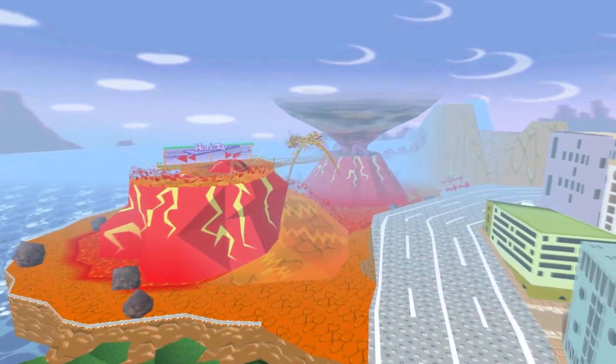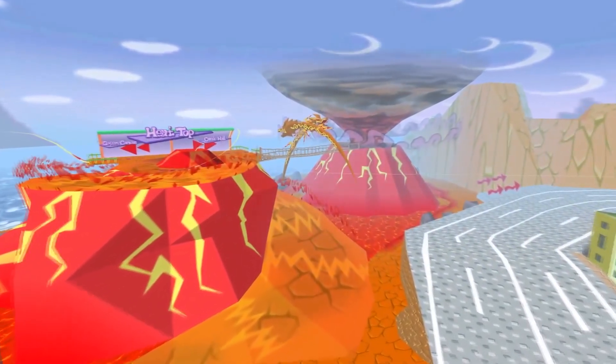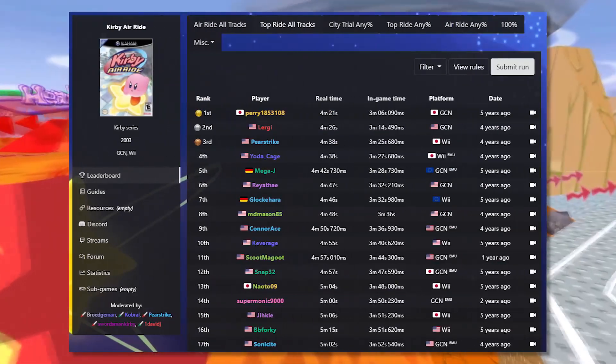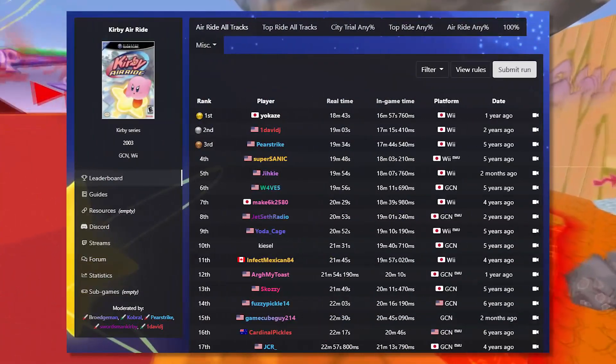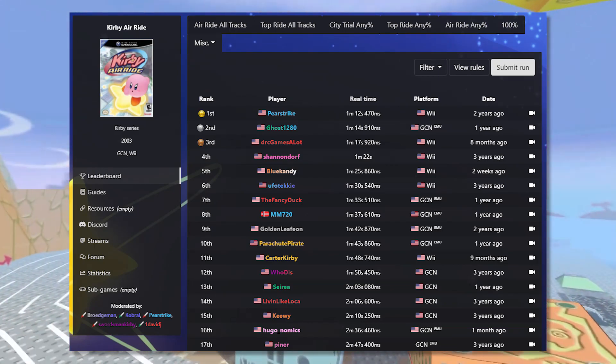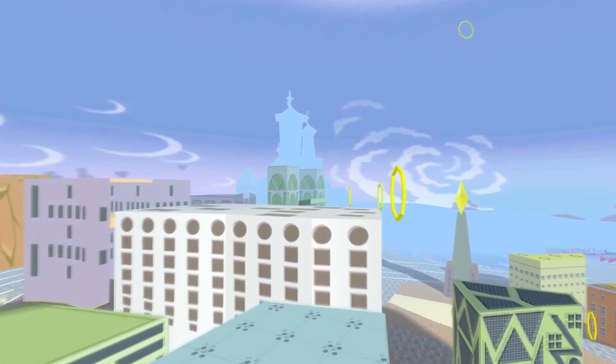One of my favorite couch co-op games from my childhood is Kirby Air Ride, so it was really just a matter of time before I looked into what a speedrun in this game would look like. Speedrun.com lists a couple of different categories like Air Ride All Tracks, Top Ride All Tracks, and of course 5 Hot Dogs Percent, which you guys may remember from my meme speedrun series. But the category that really drew my attention was City Trial Any Percent.